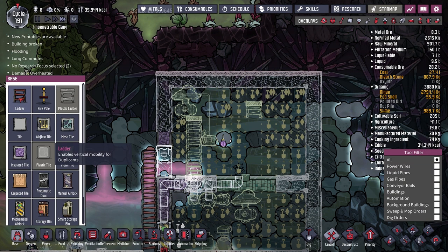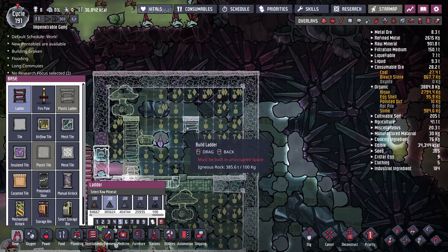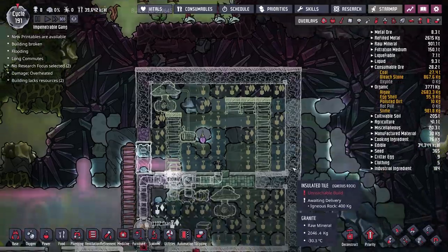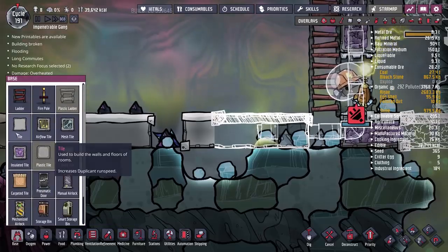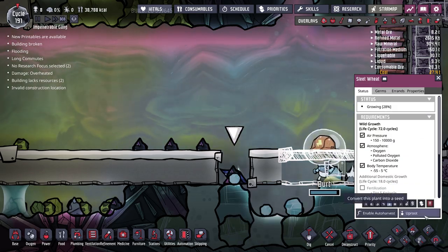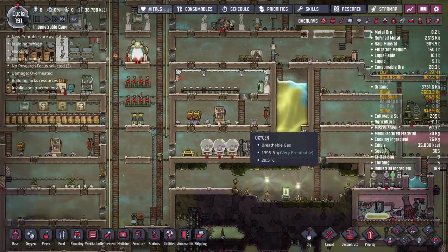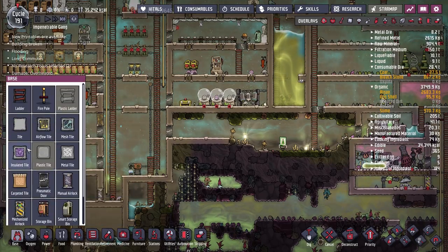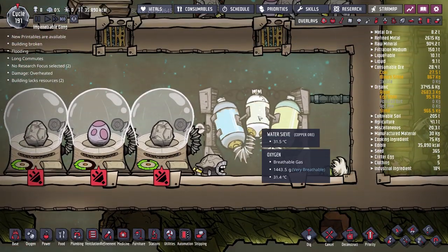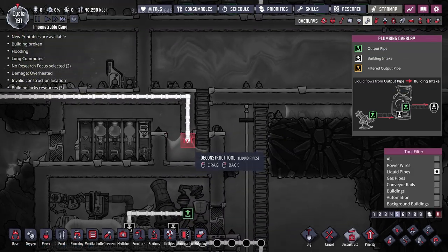Let me put down a couple of ladders so duplicants can build everything they need in here. The anti-entropy nullifier takes up space so I can't place ladders exactly where I want, but we'll manage. People also mentioned using liquid reservoirs — available under the base tab — to store some of the large amounts of water sitting around in the base. I think we should use a liquid reservoir for our clean water from the water sieve, since the sieve isn't running constantly. We'll pull clean water from the sieve over to our new oxygen setup.